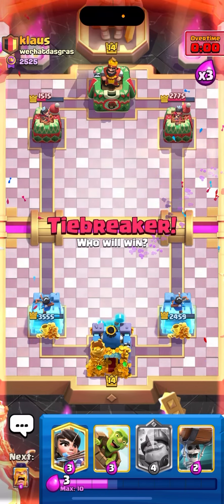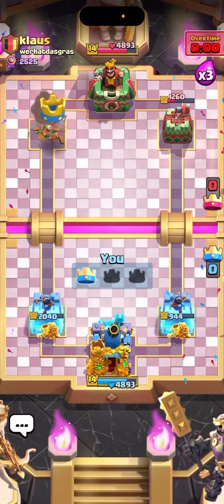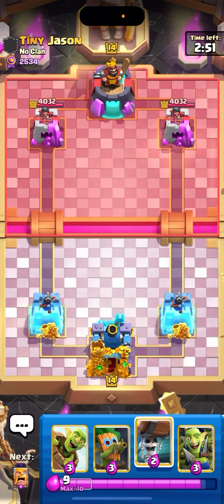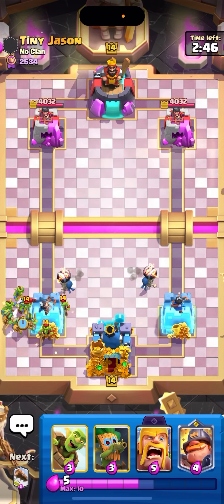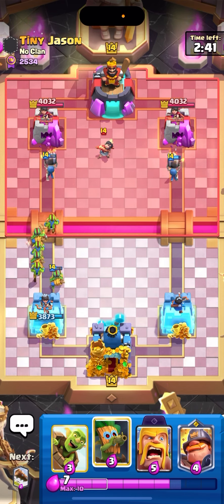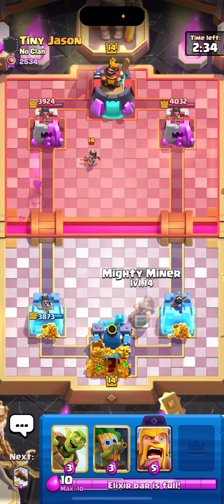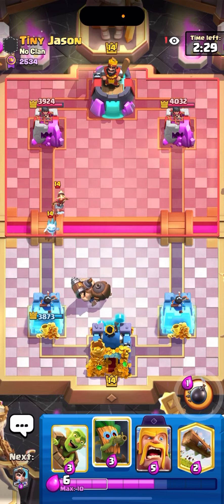Evolution Barbs are OP — the savior of Logbait spam. I think that puts us pretty high up. Alright, next game against Tiny Jason here. Last time I checked, this guy's playing Logbait now — he used to play the Firecracker EQ Hog EQ deck, now I think he switched to Logbait. I'm not sure if Logbait has a matchup against this. I never played this Barbarians deck I'm playing right now against it, so it's going to be interesting to see.